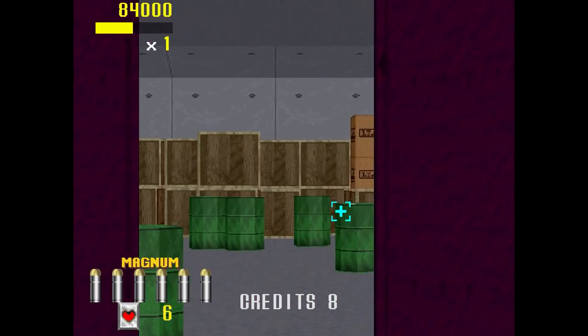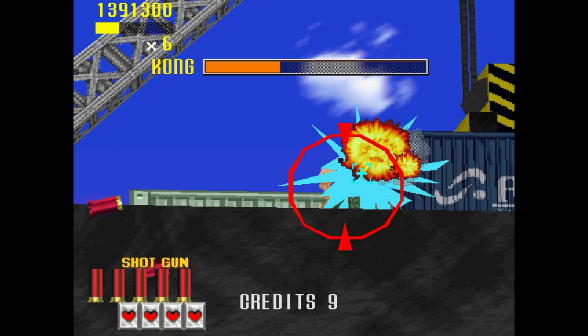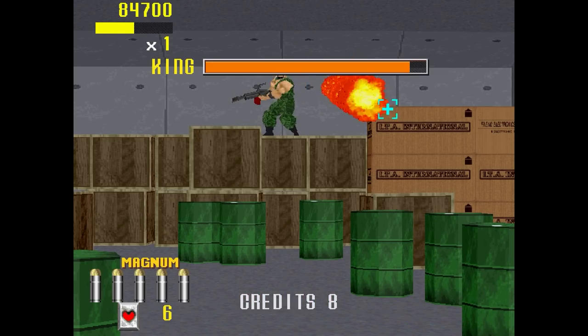Just look at all of this gorgeous low polygon mayhem — it's amazing. The last part of this level takes place in a really cramped hallway, where enemies are all hiding behind crates and barrels. Near the end of this room, you'll also get the magnum, just as the second boss fight begins against this guy named King. Yeah, we've got King and Kong — it's a reference so subtle, if you blink you might miss it. That was sarcasm, by the way.